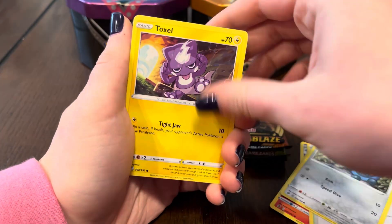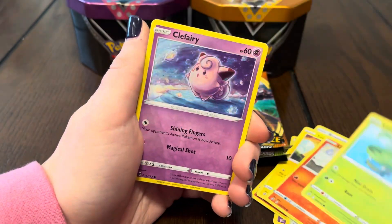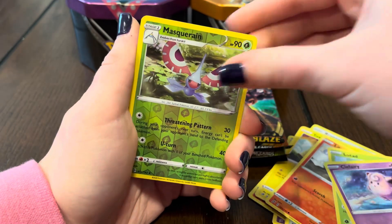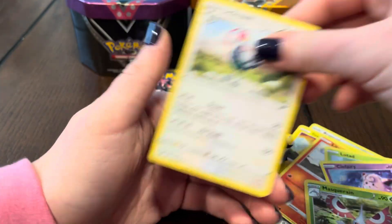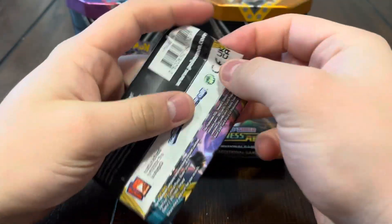Galarian Meowth, Bronzor, Toxel, Litwick, Litten, Lotad, Clefairy. All right guys, Darkness Ablaze — wouldn't mind pulling another Charizard.